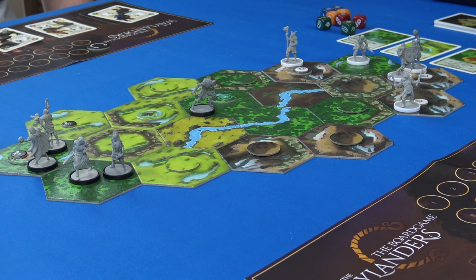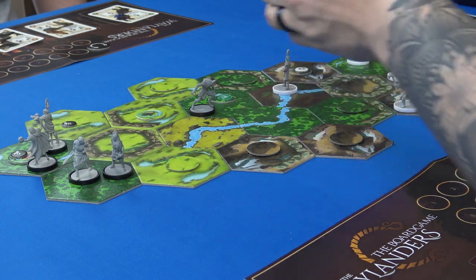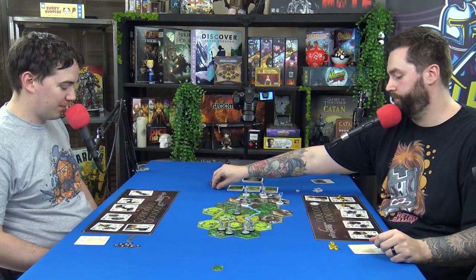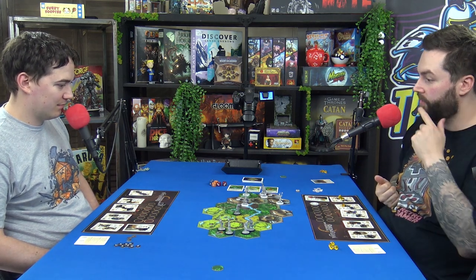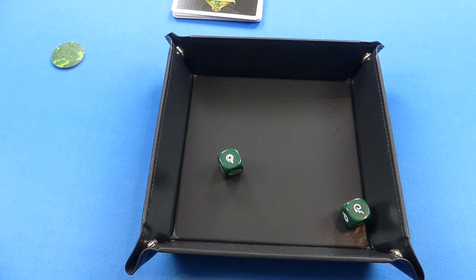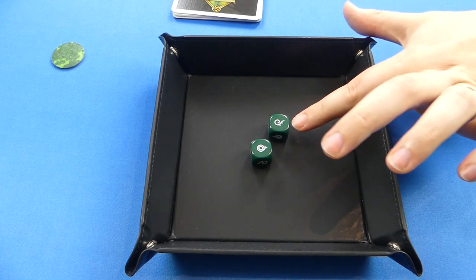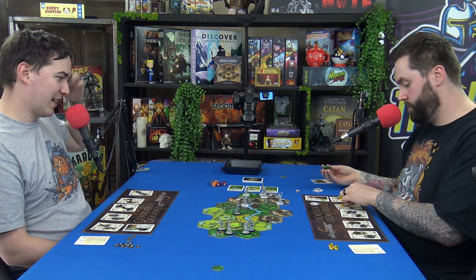Rowdy hasn't moved yet so he can move into this hex for free — but you can't enter that one because it has a capacity of one. I'm going to take a shot at you with two green attack dice. You have an automatic defense of one. So I hit for one — rude!